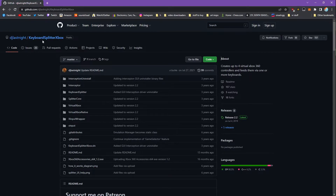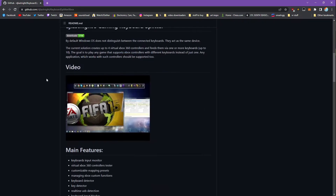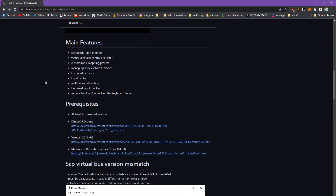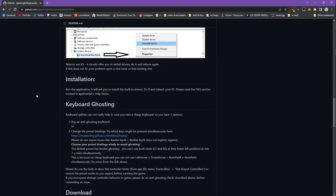The program is called DJ Last Night's Keyboard Splitter. This is the GitHub page, which you'll find in the description. Essentially what this program does is it takes the inputs from multiple keyboards and converts them into virtual Xbox 360 controllers that are then interpreted by the game, and it also blocks all keyboard inputs from interacting with Windows so that there's no interference going on.